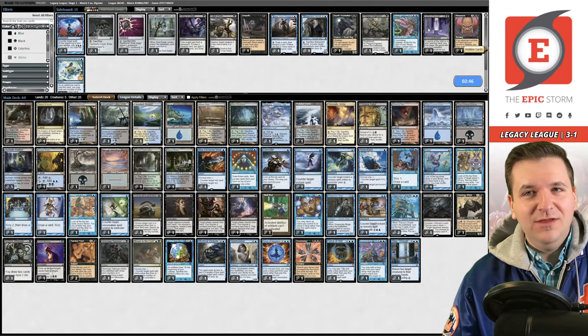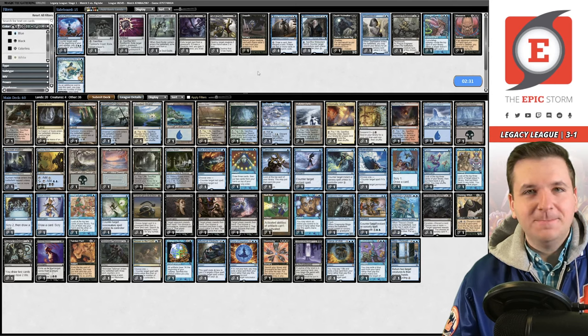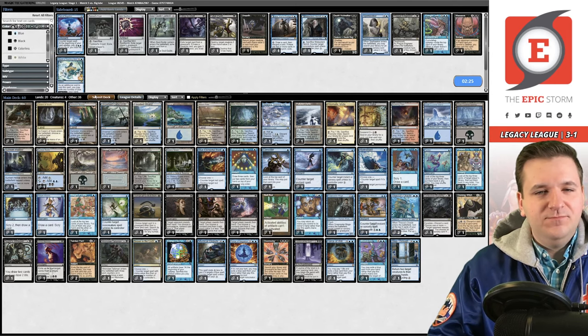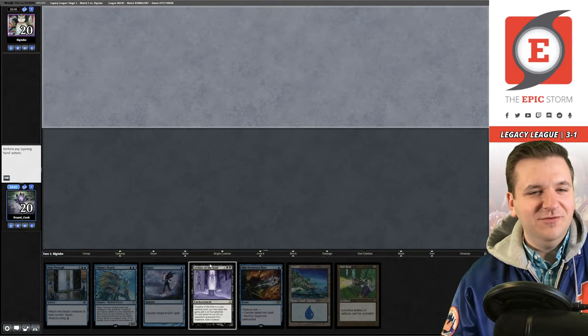We've gotten game two — still need game three against The Epic Storm. Could bring in Leyline of the Void to stop Echo or Rite of Flames. What to take out? Probably Spellseeker — don't think that card's good here. We have Null Rod, the card that makes my wife miserable, and Leyline — let's keep this. Hope to find land two and slam Null Rod.